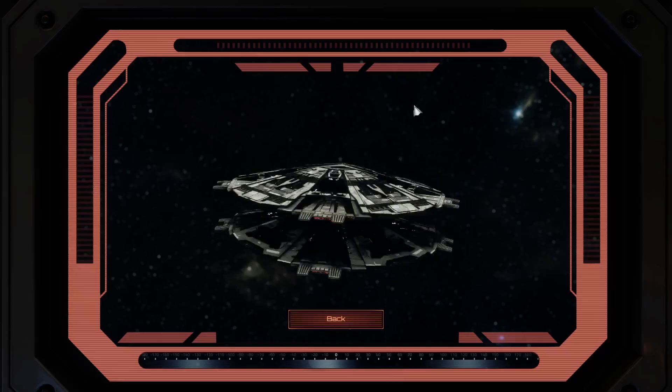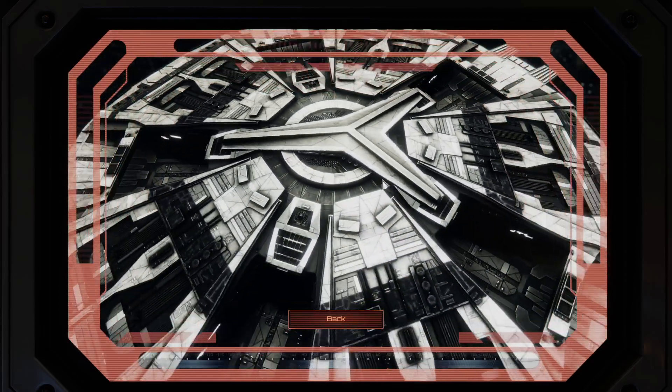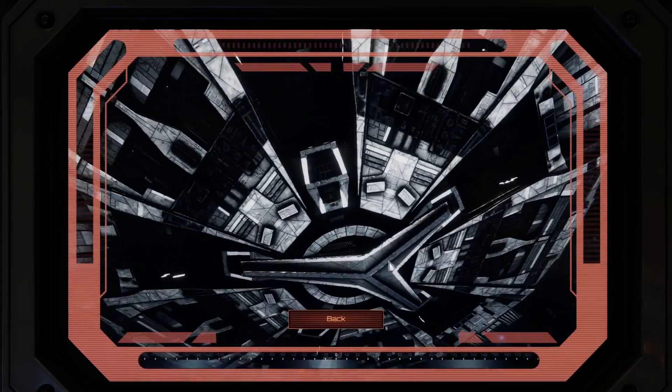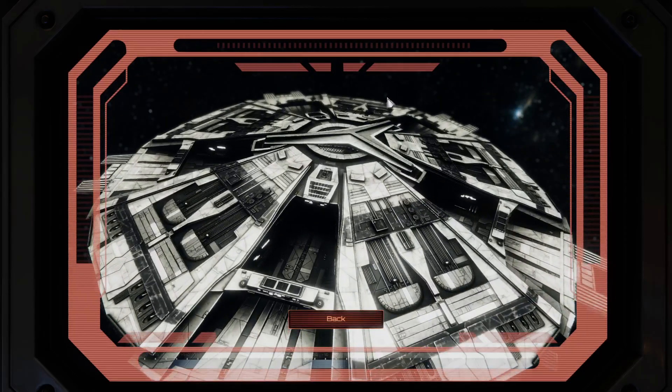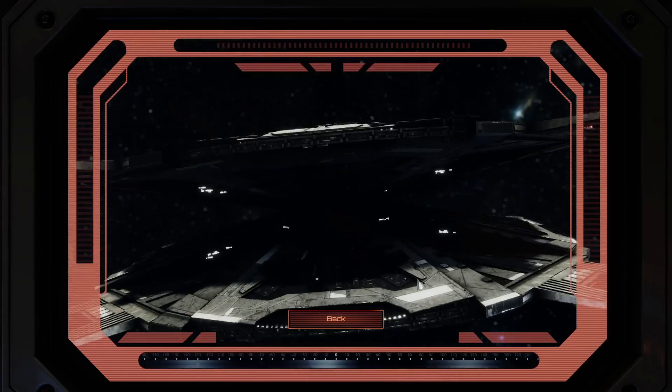And it has the standard BSG special rules: depulsion system, jump drive, reinforced hull plating, and rugged design. Descriptor traits: Cylon starship.